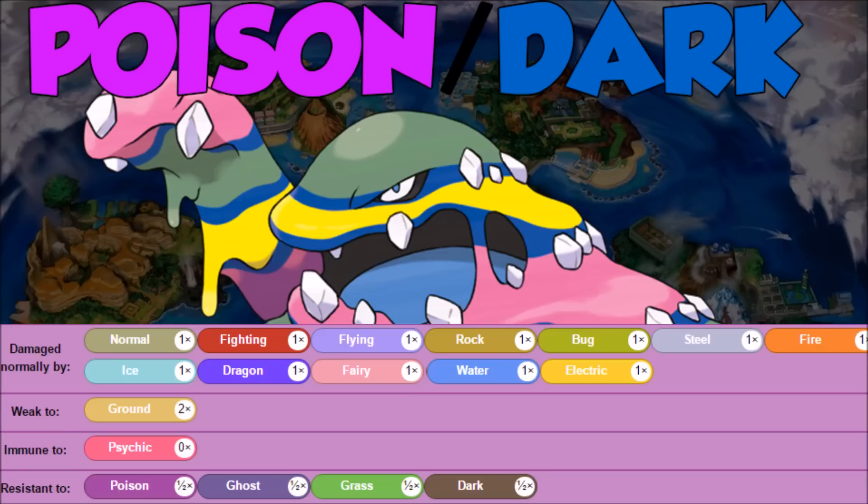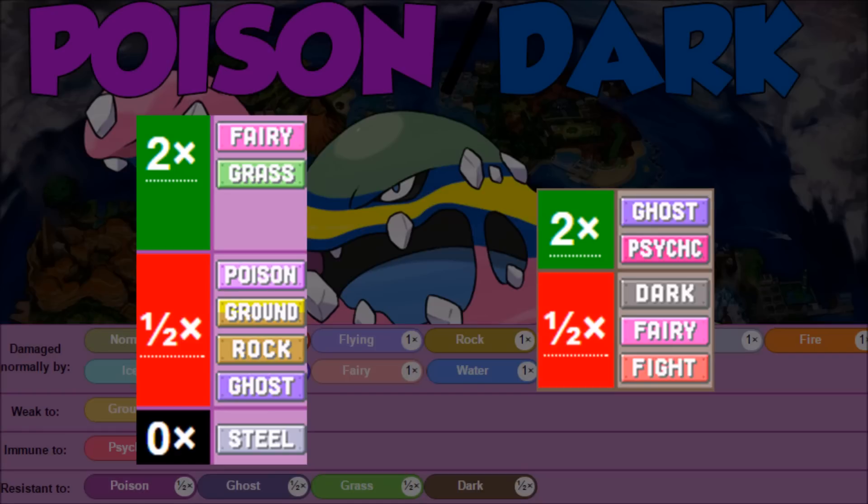Looking at Poison/Dark offensively, it doesn't stand out with an insane amount of super effective hits, but we take down Fairy Pokemon, which are common. We have coverage against Ghost and Psychic, which a lot of people don't generally tend to have. Poison also plays to status, and with Gen 6 making Dark hit Steel neutrally, we have options against everything.